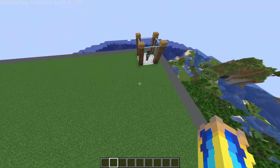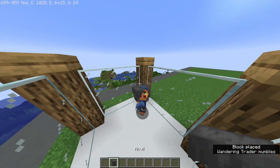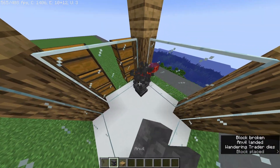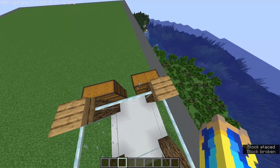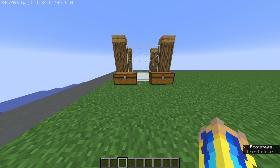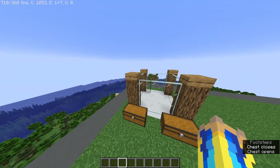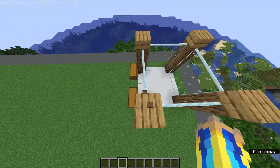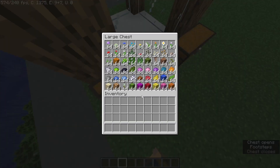So I'm gonna just set up real quick a chest full of everything he sells, and I'm gonna see what we can do with it. Okay, so this took a little bit, but I got everything that the wandering trader can sell or trade. He won't, of course, trade all of this at once. This is all the possible items you can get.